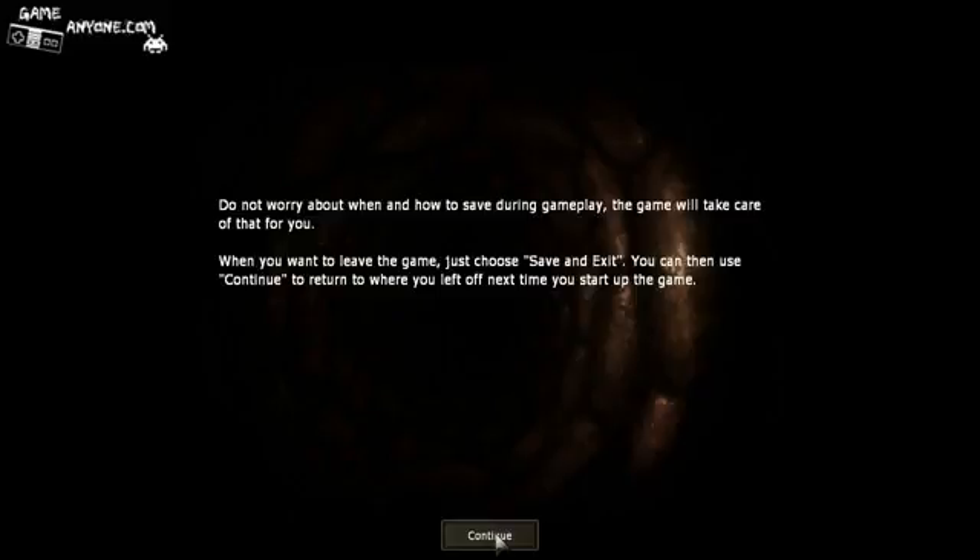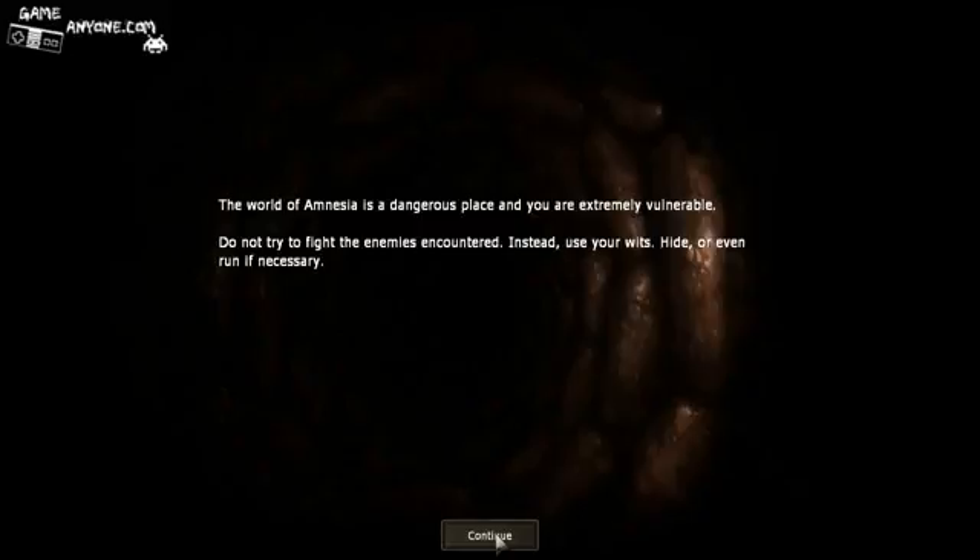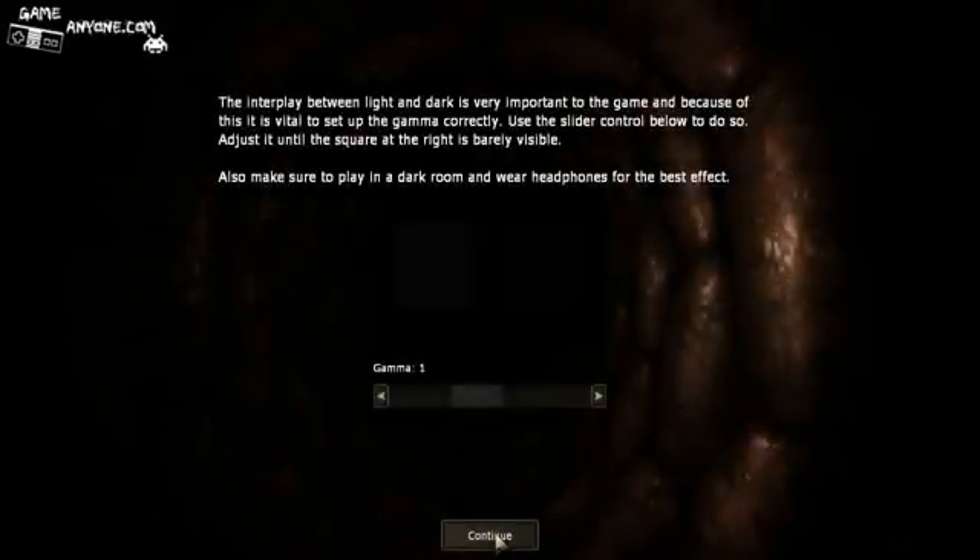'Do not worry about when and how to save during gameplay. The game will take care of that for you. When you want to leave the game, just choose save and exit. You can then use continue to return to where you left off the next time you start up the game.' Is this really necessary to explain to someone who's probably been playing games for a long time? Whatever. 'The world of Amnesia is a dangerous place, and you're extremely vulnerable. Do not try to fight the enemies encountered. Instead, use your wits. Hide or even run if necessary.' Oh great, this is sounding like a barrel of laughs.